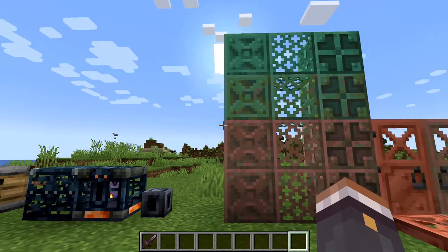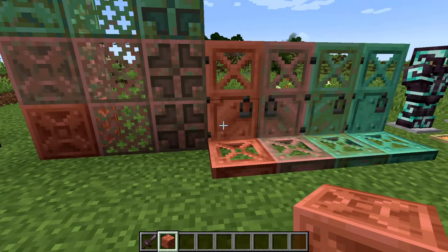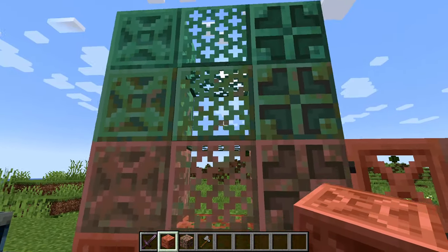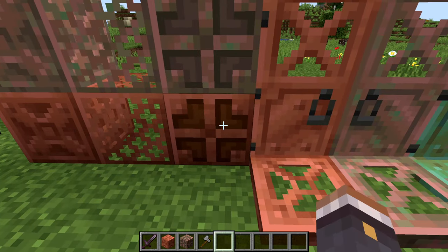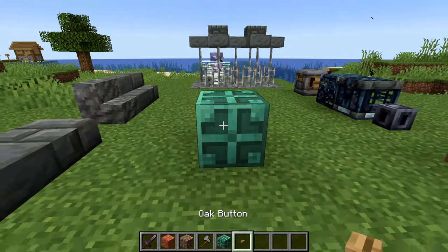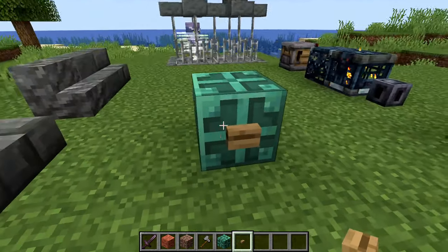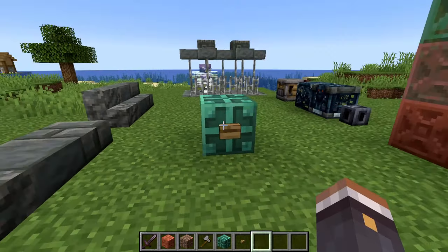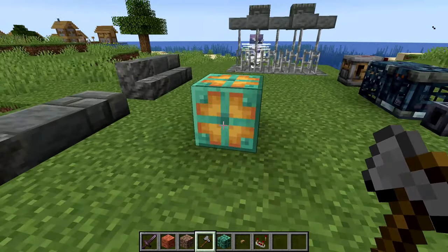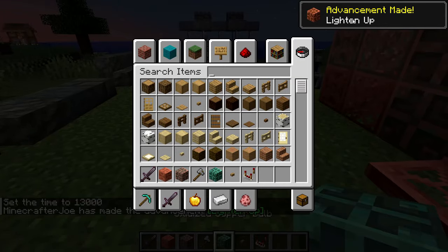Now for the beautiful new copper blocks being added in Minecraft 1.21. We have the new chiseled copper block, which comes in every oxidization variant, and the copper grate which also comes in every variant and can be waterlogged for a cool look. The copper bulb comes in every variant as well. These act as automatic T flip-flops - clicking turns them on, clicking again turns them off - a completely usable T flip-flop without any redstone circuitry. Hooking up a comparator gives output when on. The more oxidized they are, the less light they emit.